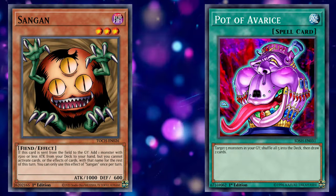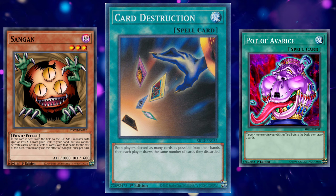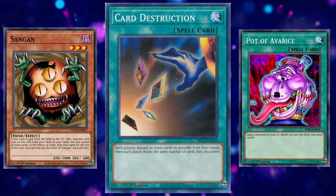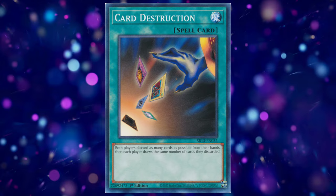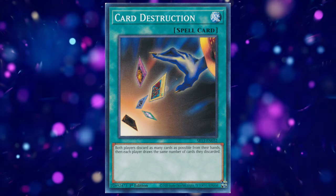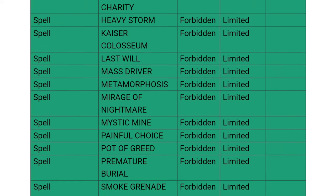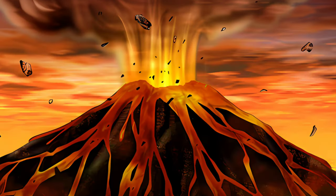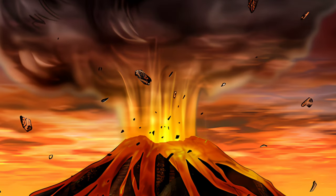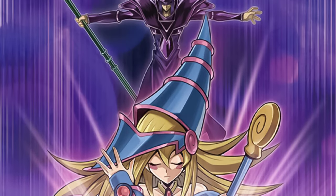Disregarding draw and search effects, an effect that allows you to rip a card from your opponent's hand has historically been one of the best and most detrimental types of effect in the game. These effects are often able to decide upon activation who will be winning that given duel, and the cards that carry these effects are among the OGs that have spent the longest amount of time on the forbidden and limited list. While I'd like to watch the world burn and say these cards can just come off the ban list, I've instead decided they are due for a retrain.